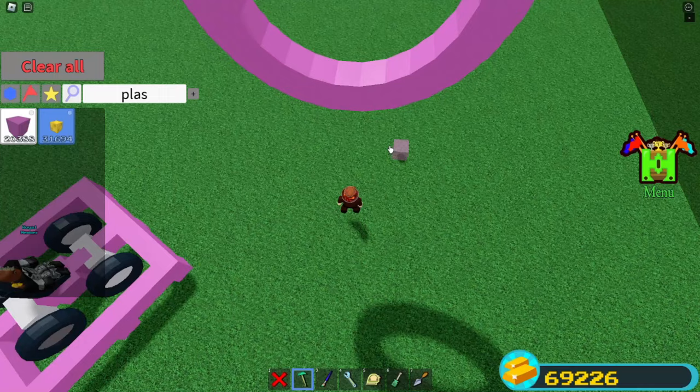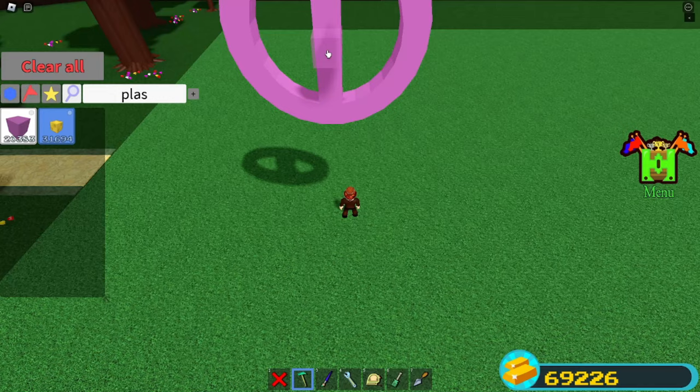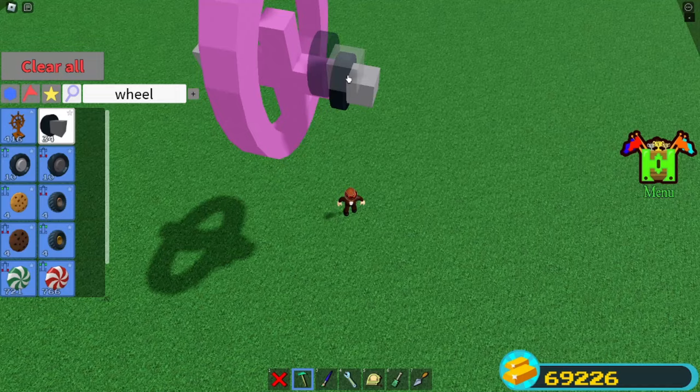Place a block like this and go one, two, three. Then place one here and one over here just like that. Place another block, then another block like that. Grab two of the old wheels. Place a wheel here, place a wheel here like this, then delete this block and delete this block. Grab some more plastic.